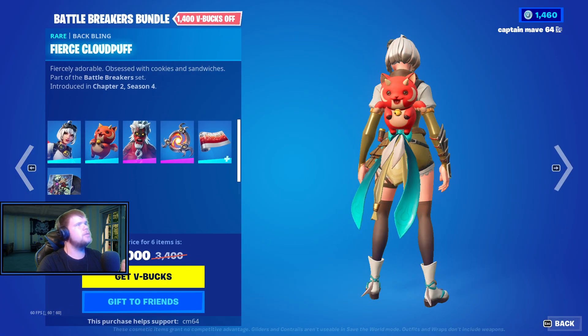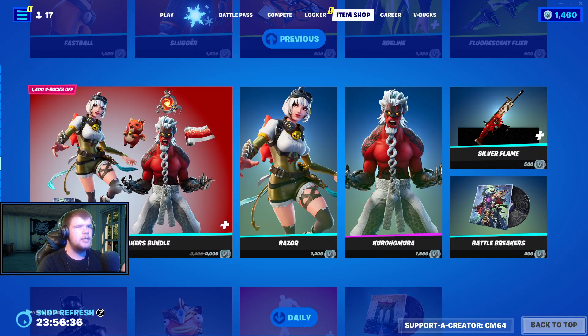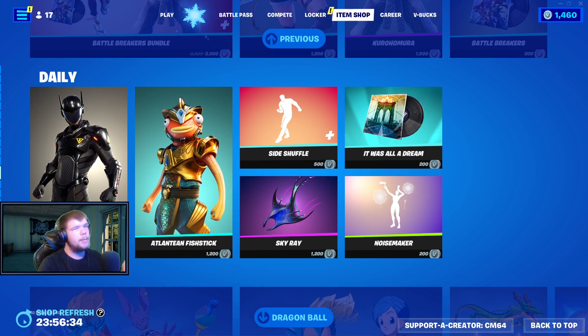Battle Breakers — so we have Razor, the Files Clurid Proof, the Kurama, Fire Vortex, the Silver Flame, and then finally we have the Battle Breakers Music Effect as well. Pretty decent.